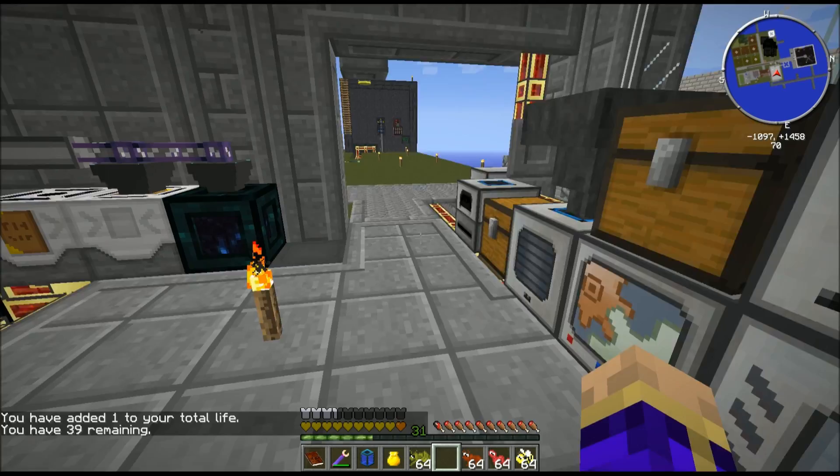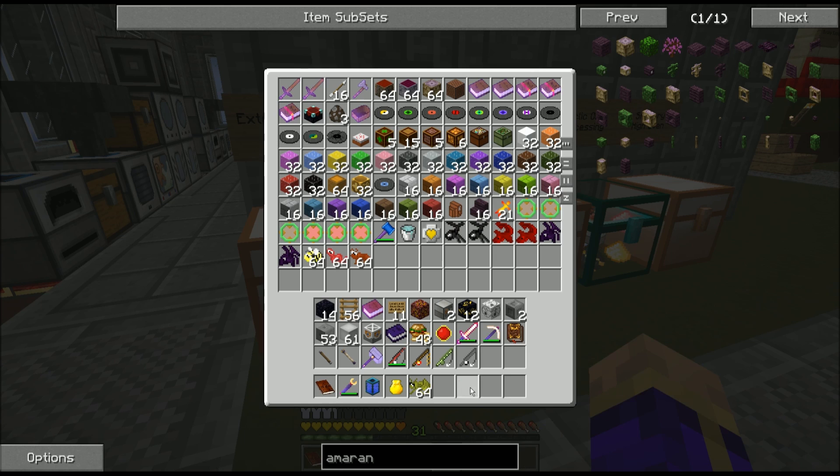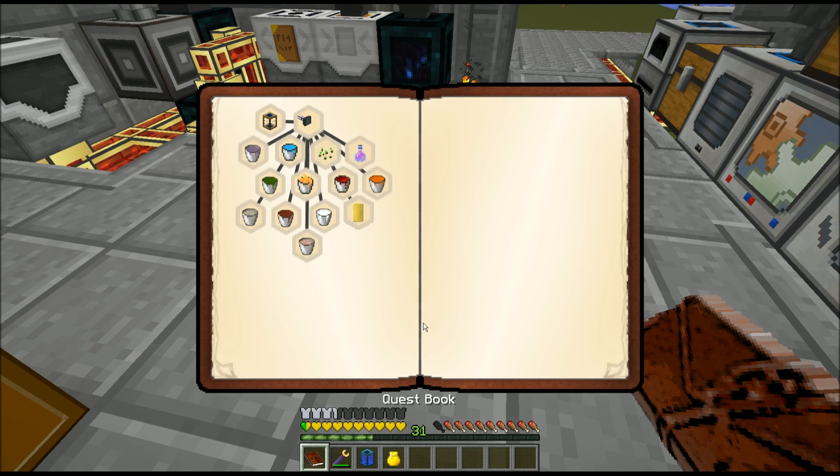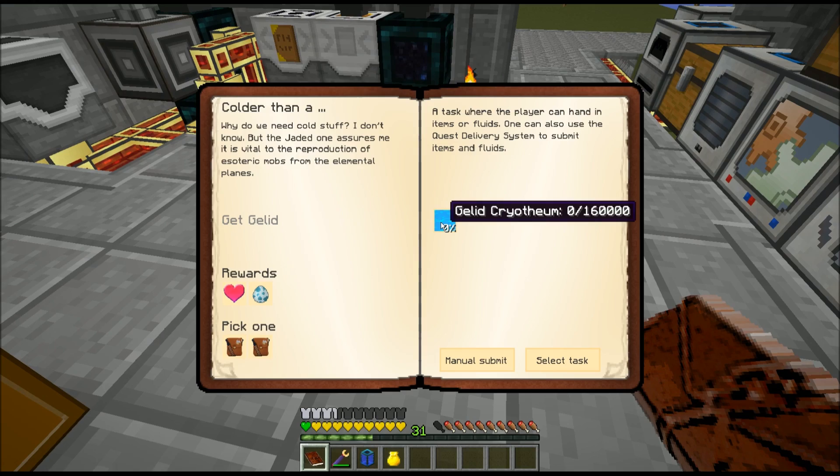I'm going to toss these into the Quest Rewards chest and come back for them when I get into Mariculture fishing. The RF Fishing Rod is probably the best thing out of that because it's completely invincible — you'll be able to continue fishing as long as you have the power.